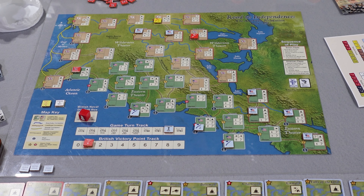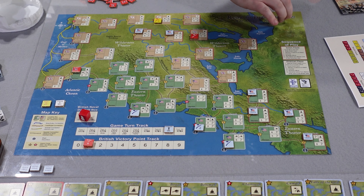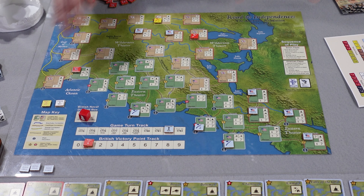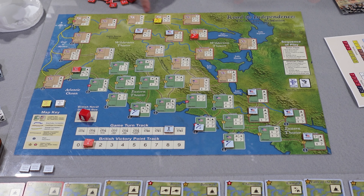Here's a look at the map — a nice 22 by 17 map. The East Coast faces the bottom of the board, and all charts and sequence of play face this direction. You've got the regular East Coast down to Florida, then further out into the Midwest all the way to St. Louis and down to New Orleans, giving you a bit of the Spanish and more of the frontier war you don't see in a lot of American Revolution games.